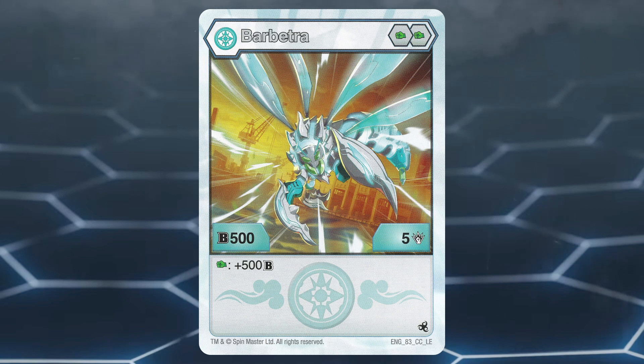If I were forced to use it, here's what I would do. I have two ways to make use of this Bakugan: with B power or damage. Damage is a bit easier, so I'll explain that first.